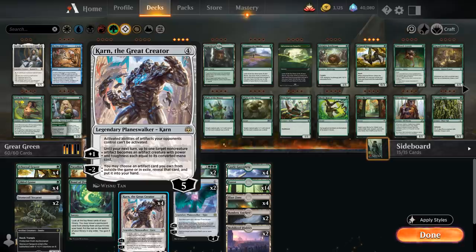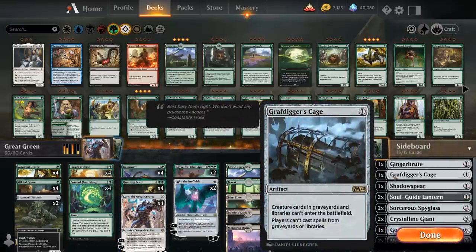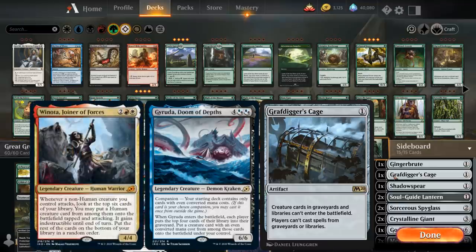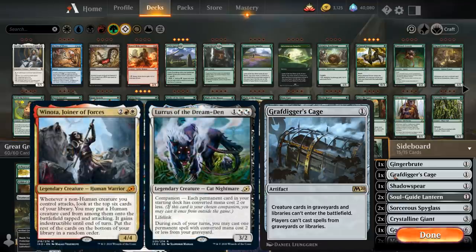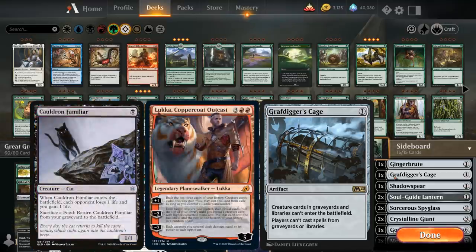Now why are we so interested in Karn the Great Creator? The main reason is that it allows us to search up a copy of Gravedigger's Cage out of the sideboard, which is especially useful if we don't get to sideboard in a best-of-one game. Gravedigger's Cage is a very useful card in standard — it stops decks like Garuda, it stops Winota from hitting anything, it stops Lurrus from getting back stuff from the graveyard, it stops the Cat Oven combo, and it stops Luka from searching up a copy of Agent of Treachery.